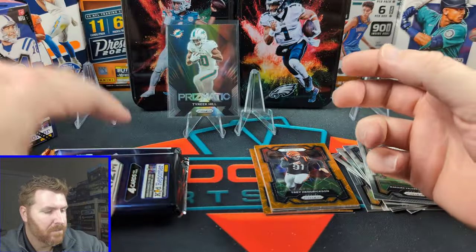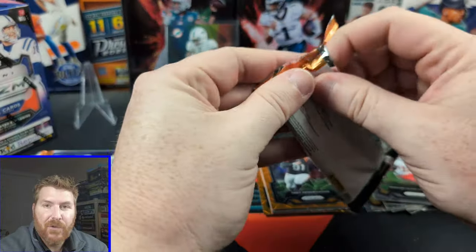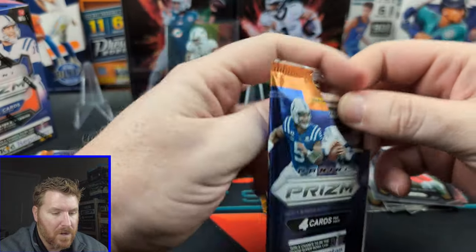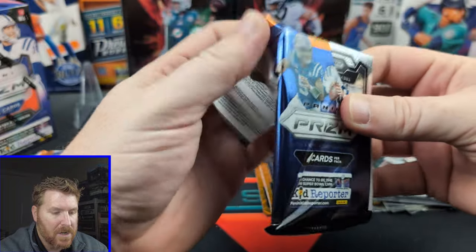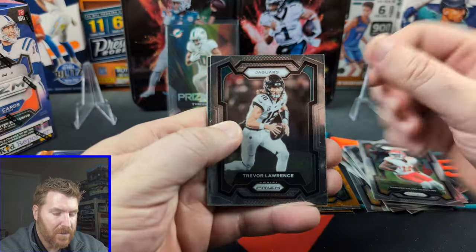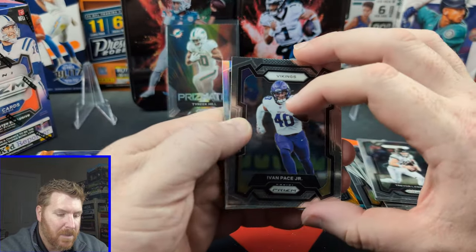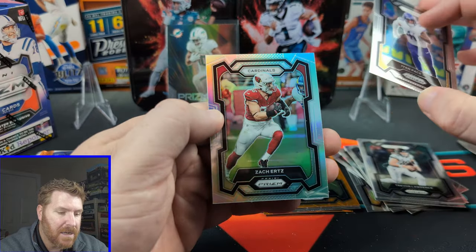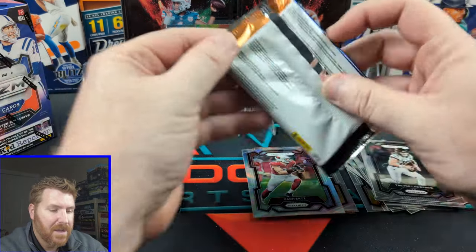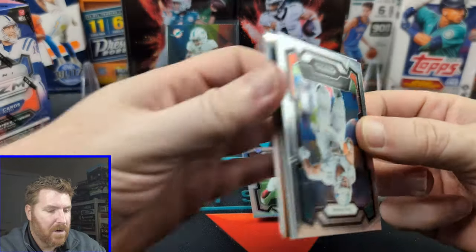One silver somewhere in here. This pack is feeling a little thicker, so we're going to put it on the bottom. Let's see if we can't get a MIM that no one's ever worn before — that's what we're hoping for. Looks like we have our silver in here. Trevor Lawrence. What do we feel about him? Ivan Pace Jr. And a little Zach Ertz silver. It's not terrible — we like Zach Ertz.